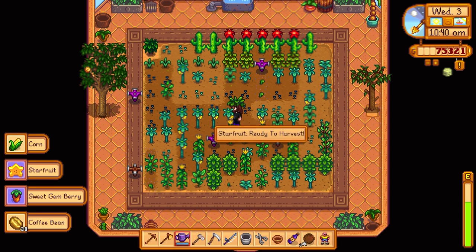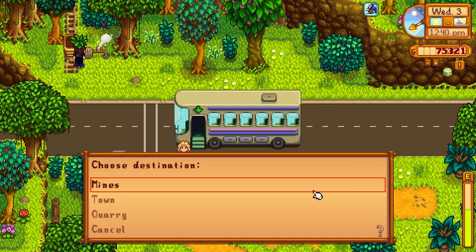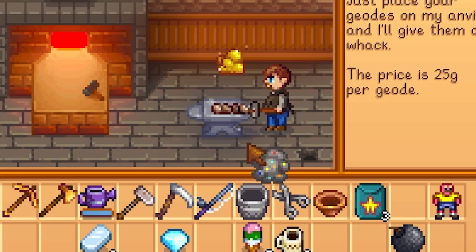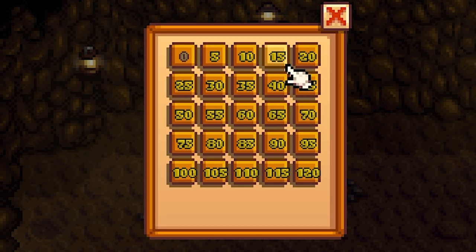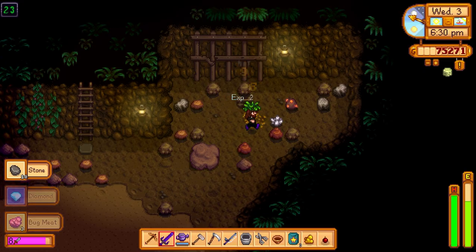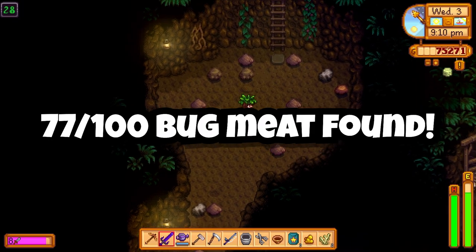Heading to Clint's to get some geodes opened up, then back in the mines to complete those challenges. Found some amethyst, and one of the monsters dropped a diamond — didn't even know that was possible. We got to 77 out of 100 in the challenge.